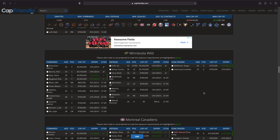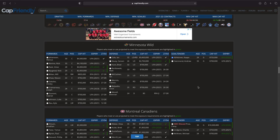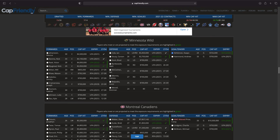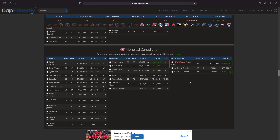Moving on to the Minnesota Wild — I don't know who to pick... oh, absolutely Kaapo Kahkonen. I really don't want any of those forwards. Maybe Nick Bjugstad — Nick Bonino was fantastic to be fair — but I don't know how much money he'd want. Either way, Kaapo Kahkonen 100%.